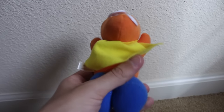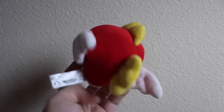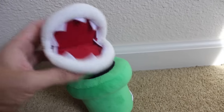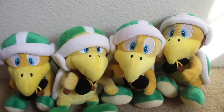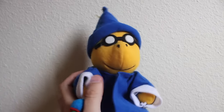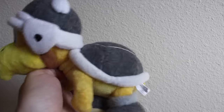Here is the Vic Tokai Super Koopa from Super Mario World. A Global Holdings Cheep Cheep I saved from a thrift store. A Little Buddy Piranha Plant plush. Hammer Brothers — specifically Sané and Little Buddy. Four Sané Hammer Bros. and one Little Buddy Hammer Bro. And a Vic Tokai Magic Koopa plush — this one's the complete version because it has the extra little circles on his wand.